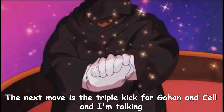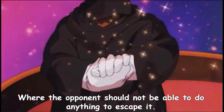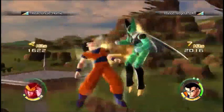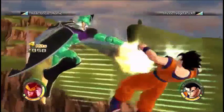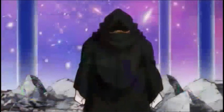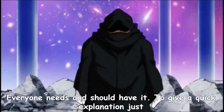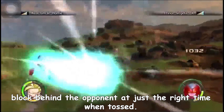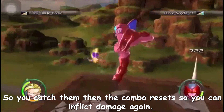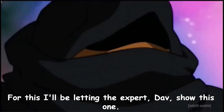The next move is the triple kick for Gohan and Cell — specifically about having it connect where the opponent should not be able to do anything to escape it. If it doesn't connect, then you may have a lot of bad moments. The next move to most definitely have is called the block cancel. Everyone needs and should have it. Just block behind the opponent at just the right time when tossed, so you catch them, then the combo resets so you can inflict damage again. Finally, the last combo move to have is the charged ki blast cancel — I'll be letting the expert Dave show this one.